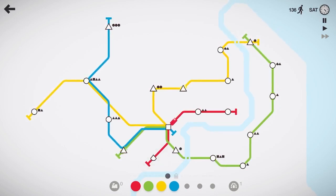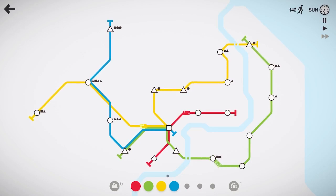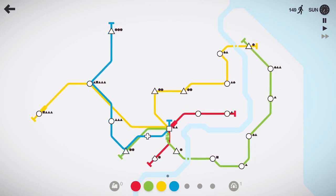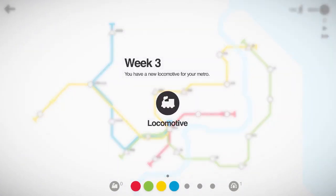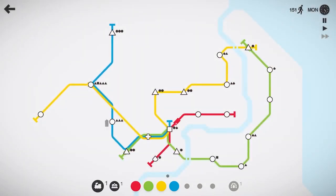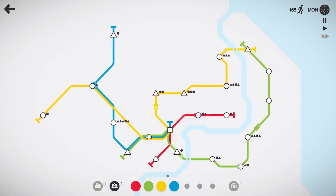We got our first special shape — a teardrop here on the bottom of the red line. If you want, leave a comment below on video quality, commentary quality, anything like that. We've got a conundrum: we can take an interchange, which allows the station to be larger and hold more people before we fail, or a carriage which lets the train move 12 people instead of six. I'm going to take the interchange and drop the train on the blue line.